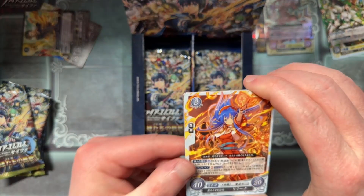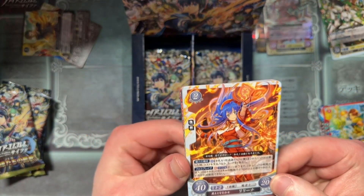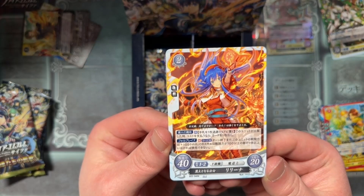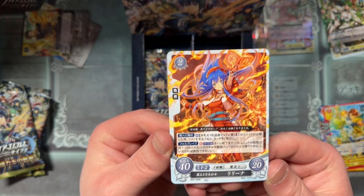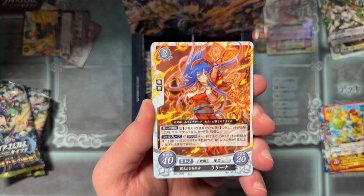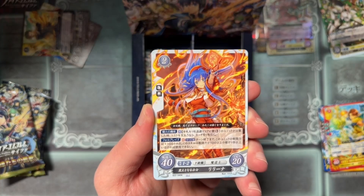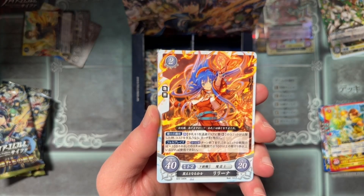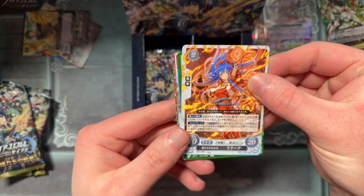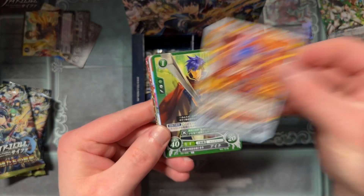Next up we've got Leilina, but specifically Fire Emblem Heroes Leilina. What is specific to this? What makes this Leilina special? Is this supposed to be like younger Leilina? I know they made child versions of characters. She's already kind of a kid to begin with, but whatever.